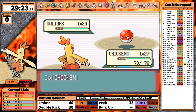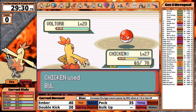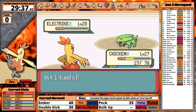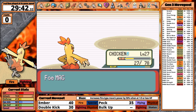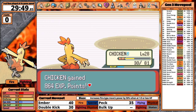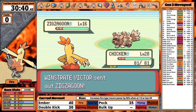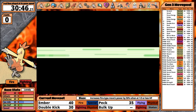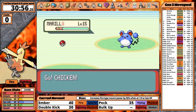Next is Watson. I give Combusken a Cheri Berry to counter Static. Voltorb is first — I need to be careful of Rollout and Self-Destruct, so after 3 Bulk Ups I attack. A single hit from Double Kick takes it out. Electrike follows and goes down in one hit. I have super effective damage for Magneton too. However, Manectric outspeeds and I don't have much health remaining — it goes for Howl, I kick, do more than half, get paralyzed by Static, eat the Berry, and take the win. Watson's badge gives my speed stat a 10% boost — in Generation 1, Surge's badge was supposed to boost speed but actually boosted defense instead. It's nice when things work as intended.